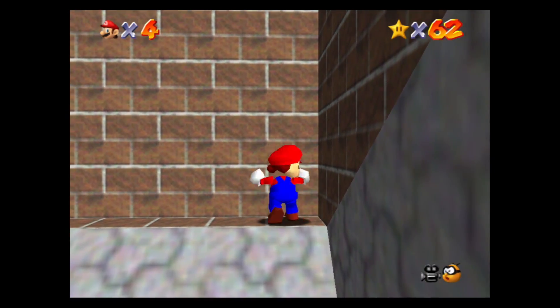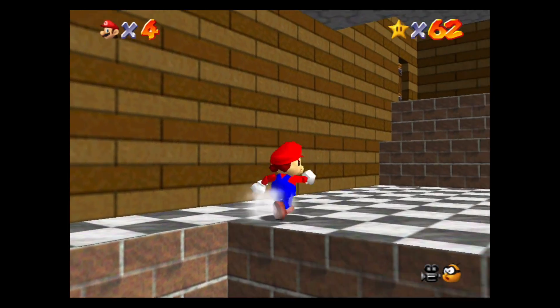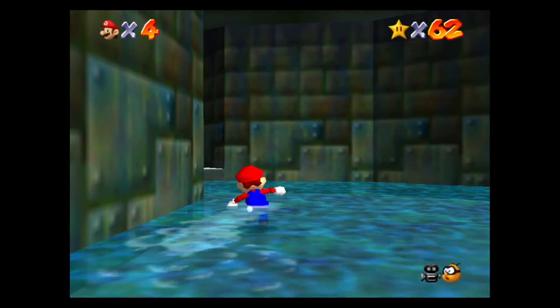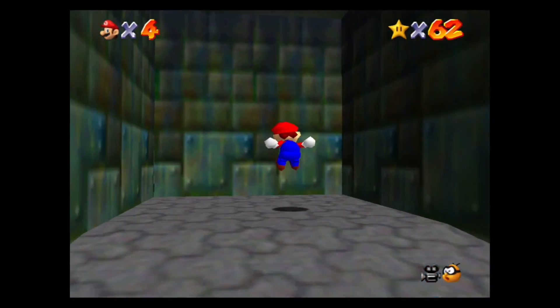We just have to get back to the castle basement, and I have chosen to use a rather inconvenient route to get there. This is the route that requires us to go through the outskirts of the castle, and now we can land in the basement and run by the Lethal Lava Land painting, and then we can jump into the wall to get to Shifting Sand Land.